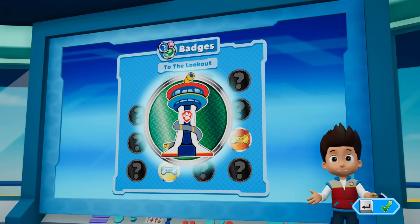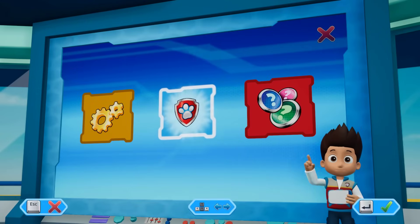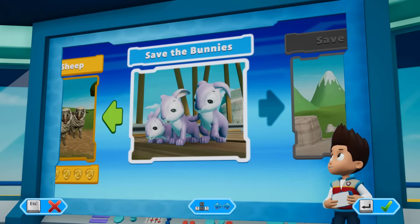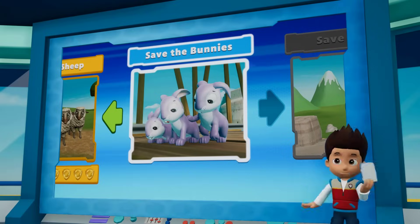You'll earn this badge by completing one rescue mission. Pups, we've got a new mission! Save the bunnies! Paw Patrol, to the lookout!